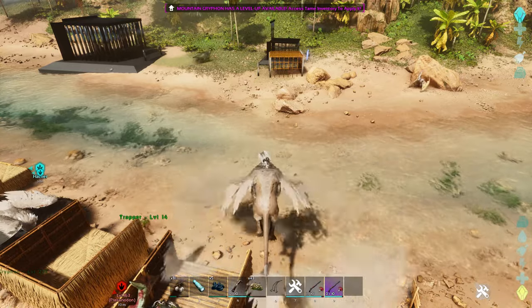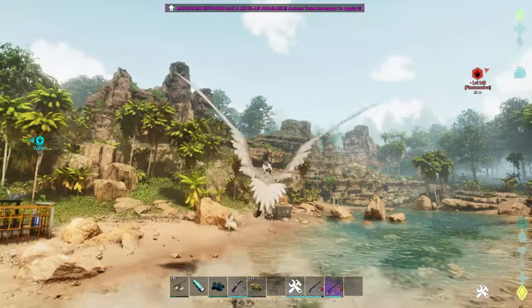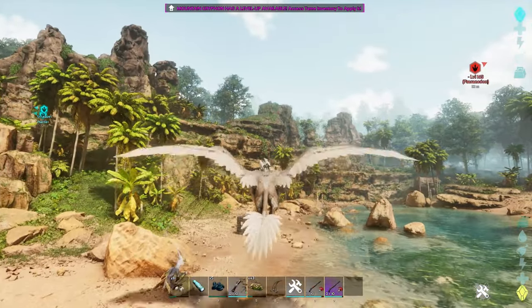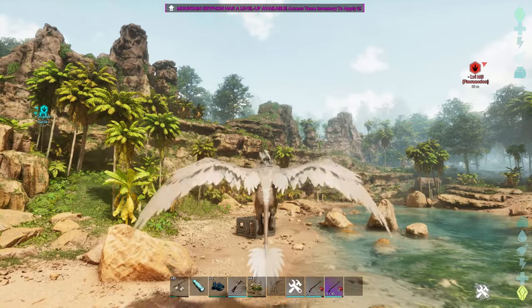As you kill them, you will get whatever armor they have on them, which is cool. The more you kill, the more hide and armor you'll gather up. They also create little houses and villages around the map, and there's one right up here on the hill — I'm going to bring you over and show you.